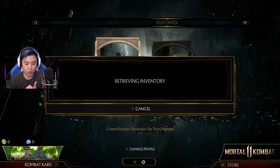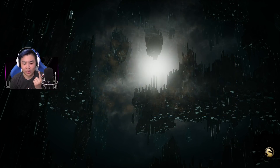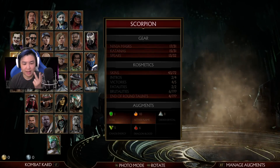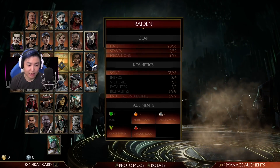So we got a Kotal skin, which should be based off of Conan the Barbarian. We got Aaron Black skin, which is based off of Indiana Jones, I believe. And then we got a Jackie skin which is based off of Alien. And then we got another Jackie skin, which is based off of Spawn.